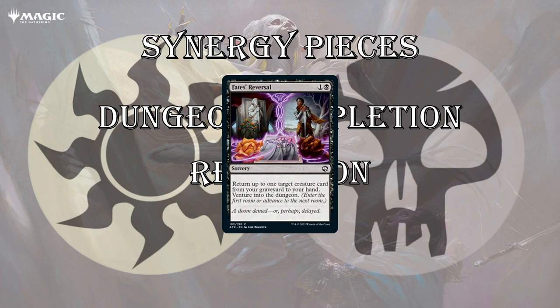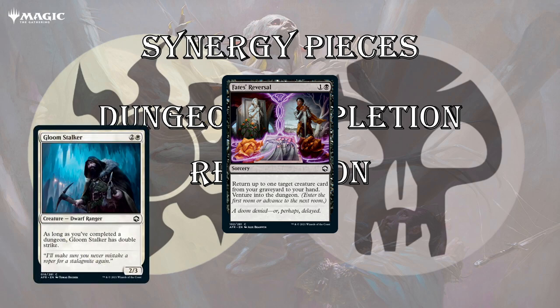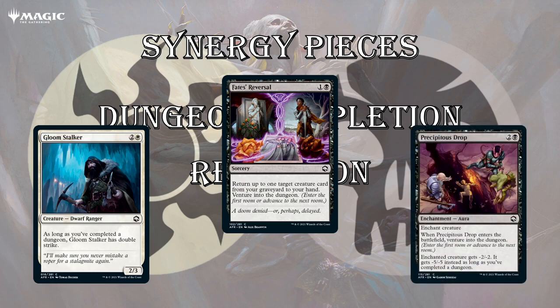More synergy pieces for Orzhov. Fates Reversal sort of fits the recursion theme — you're getting your disposable creatures back with their ETB effects, and you're also venturing, which is what Barrowind wants. Gloomstalker is fairly powerful — if you complete a dungeon, it gets double strike, so it wears equipment incredibly well, and hits for 4 with double strike on a fairly efficient 3-mana body. Barrowind can get it back from the dead. Lastly, Precipitous Drop — we talked about this one, but of course it's very strong when you complete a dungeon: it's a kill spell that also allows you to venture.